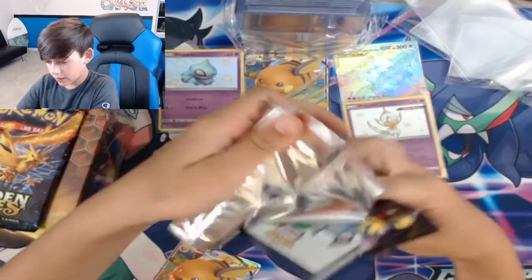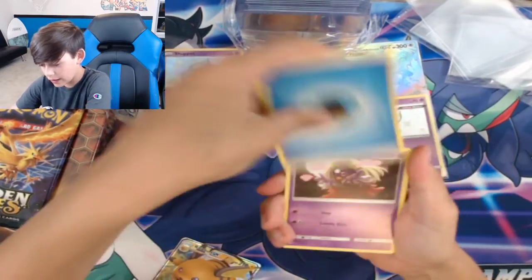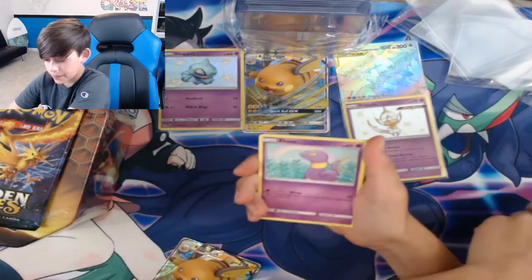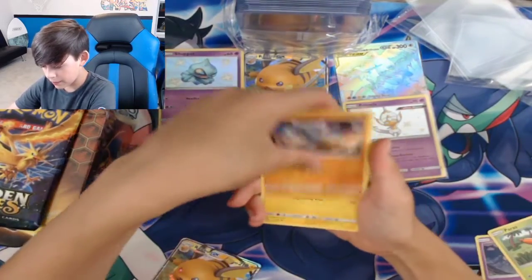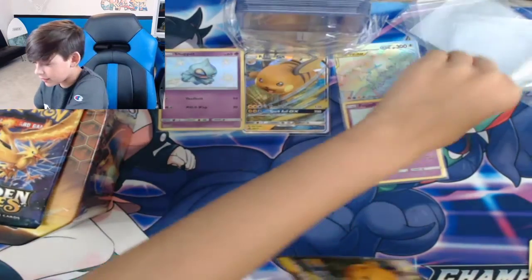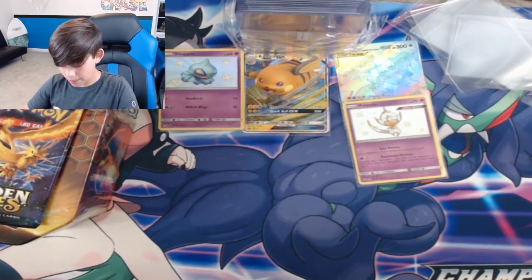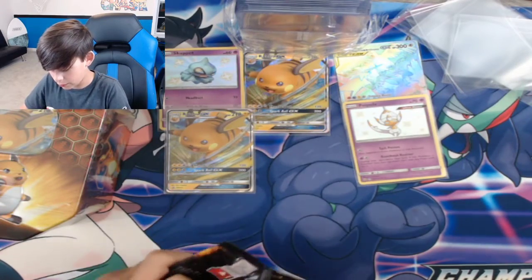Can we please not get a reverse holo energy in this pack? Energy, Jinx, Misty's Determination, Brock's Beauty City Gym, Ekans, Koffing, Paras, Cubone, Voltorb — no baby shiny or shiny, but we did get a Jesse and James holo! Wait, I forgot to sleeve up my Raichu.